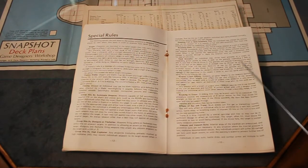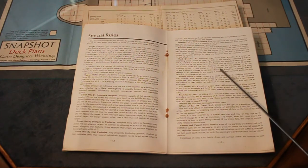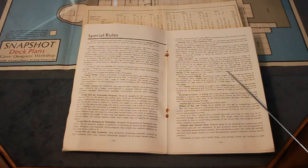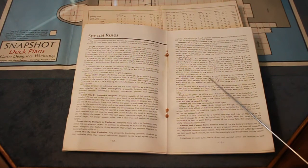A grenade may be thrown up to 10 squares. The thrower must throw for his own dexterity or less for the grenade to hit the intended square. If the throw is not successful, the grenade will land short by the number of squares the dexterity throw was missed by. A grenade does 4D damage to the individual in the square it lands in and can cause additional hits using the group hits by HE rule.